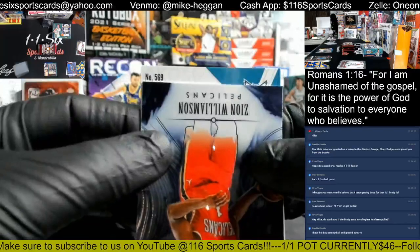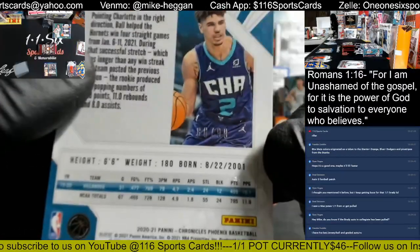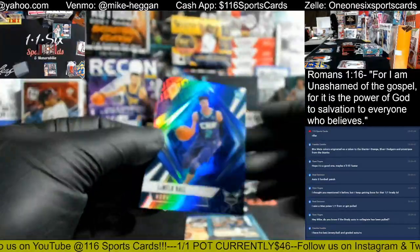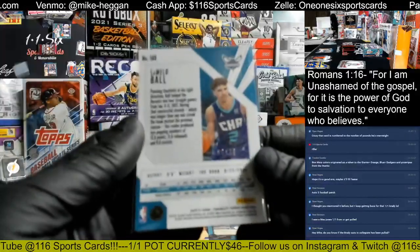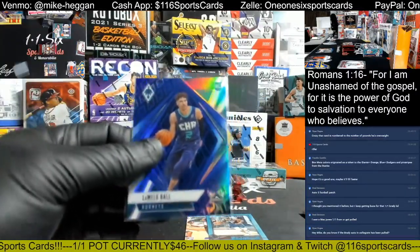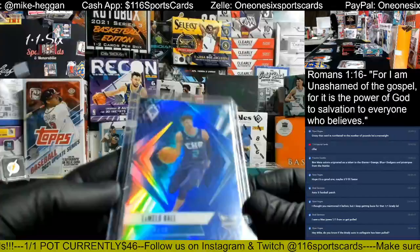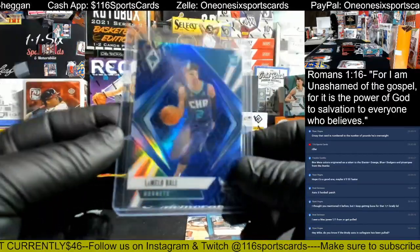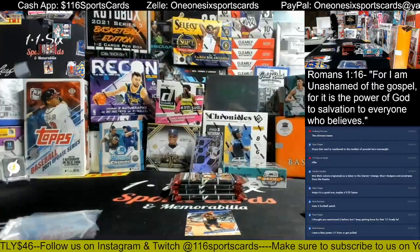Looks like we got hit number two — card number 569, going out to the Hornets. Please be autoed. 80 out of 99 — that's just numbered, out of Phoenix. Blue to 99, LaMelo Ball for the Hornets and Bill. Nice hit there, Bill, definitely a nice one — 80 out of 99.